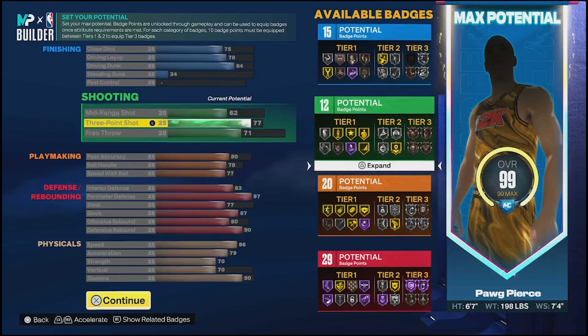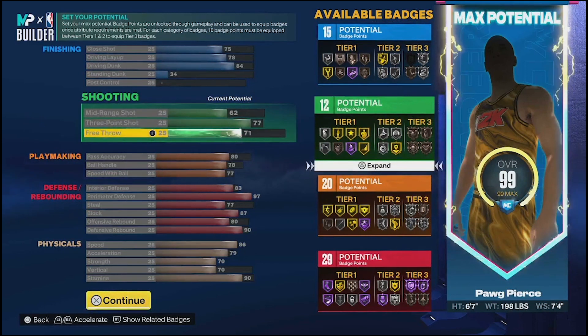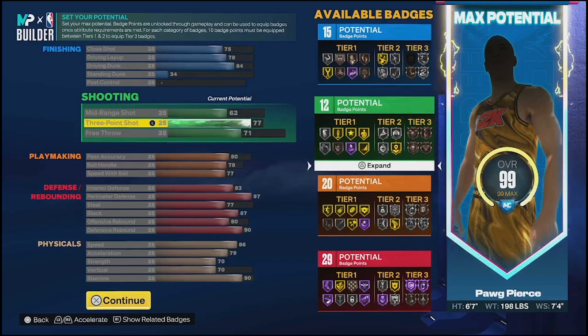Diving into the shooting: you have a 77 three-ball, 62 mid-range, 71 free throw. The one word for shooting this year with a low three-ball is Claymore. I get Claymore gold on this build, so I have it as high as I possibly can, then dive into maybe bronze Volume Shooter, Catch and Shoot, and Corner Specialist. I don't mess with tier three badges - there's no point since you only get them on bronze, and you can get more value elsewhere with your limited shooting badges.